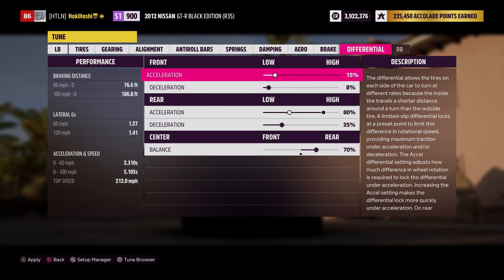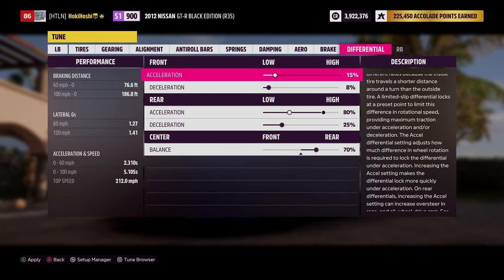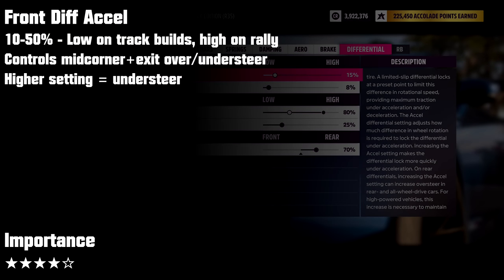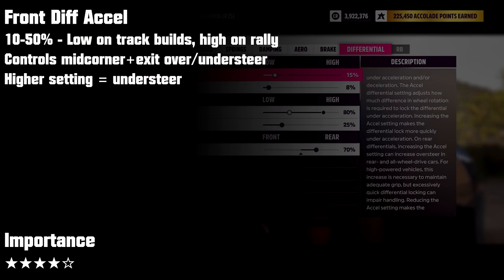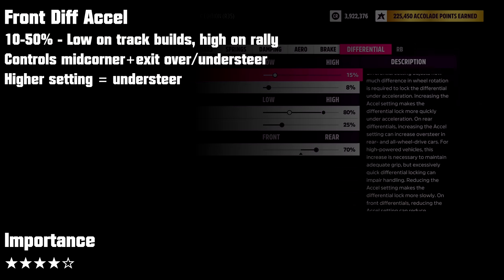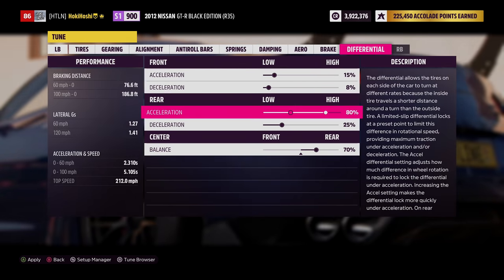For front differential acceleration, things are effectively opposite — you'll want this setting somewhere between 10 and 50%. Lower values will often provide more oversteer, but on high power builds, high grip builds, or for rally, pushing this setting higher in the range can be helpful to put the power down. This is an especially important setting for front-wheel drive cars. I'm going to leave this R35 at 15% for now.